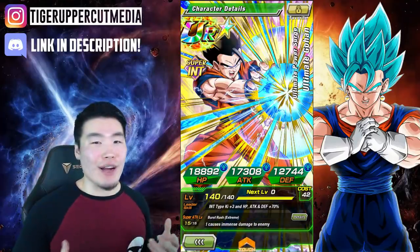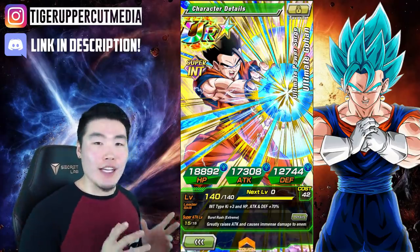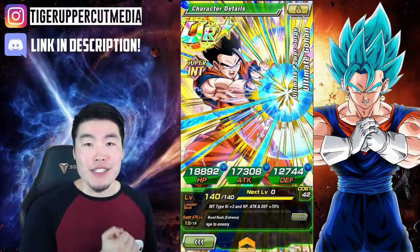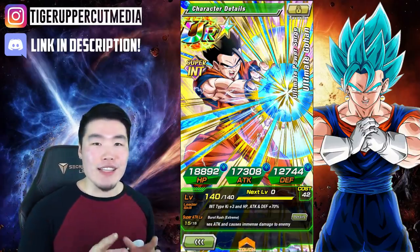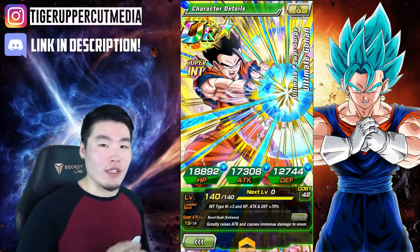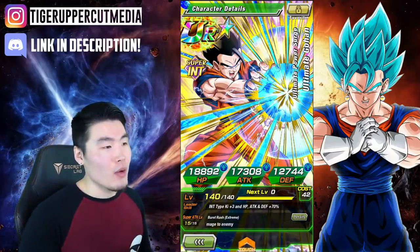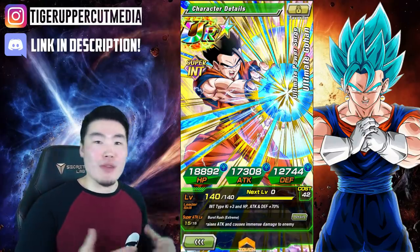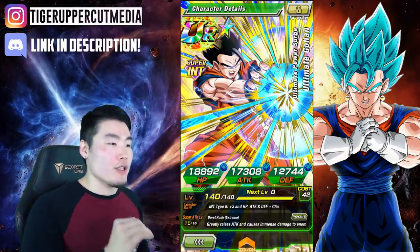What's going on guys? I'm Tiger with Tiger Upcoming Media, back with another Dokkan Battle video. Today we're showcasing the newest Extreme Z Awakened unit on Global, Int Ultimate Gohan at 100% Hidden Potential. Before today, I really thought he was the worst Dokkan Fest EZA of the bunch, but that wasn't a fair assessment since I never got to test him out myself. Hopefully after this showcase, we'll see exactly how strong this unit is and show him the respect he deserves. So without further ado, let's do a quick overview of the unit before we jump into the gameplay.